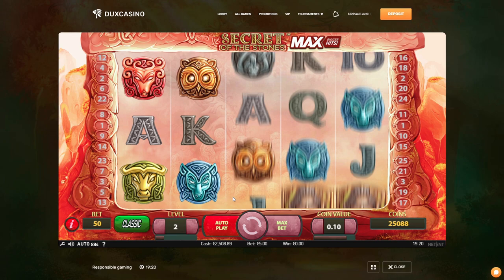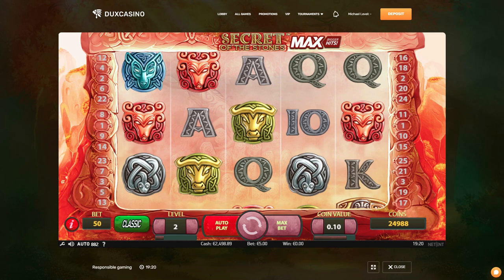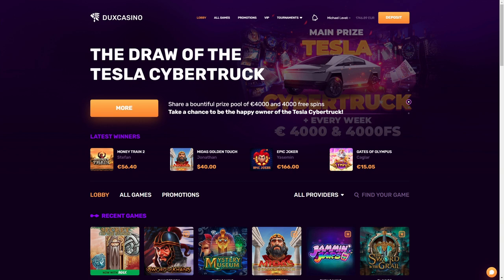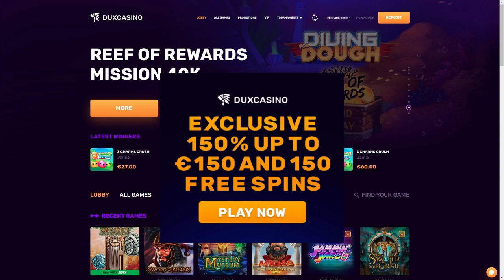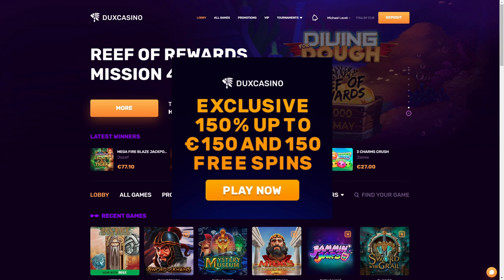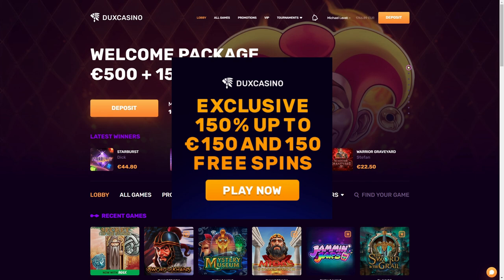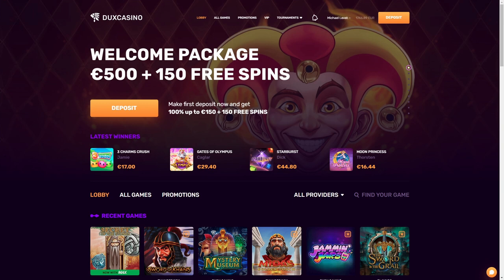You know what my friends, I think I'll end it off here — Secret of the Stones doesn't want to give me any more bonuses. Thank you so much for watching, thank you so much for being here. As I said at the start, make sure to check out the exclusive deal we have going on with Ducks Casino — link is down below in the description box, go to my website Randomcasinobonus.com. Link for Ducks Casino is on there — we have an exclusive 150% deposit bonus up to a max of 150 euros, and 150 free spins as well. Make sure to check it out if you want to support the channel. They have a huge amount of providers and a lot of tournaments going on as well. Thank you so much for being here guys, I'll see you next time. Stay safe my friends.